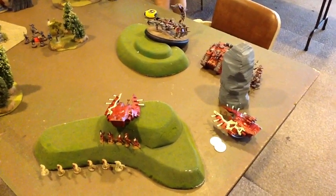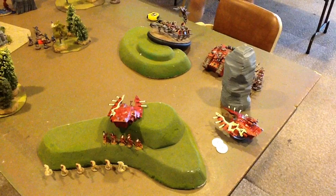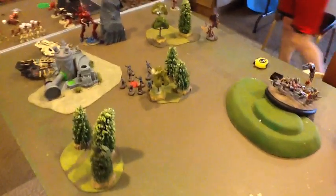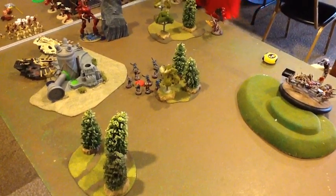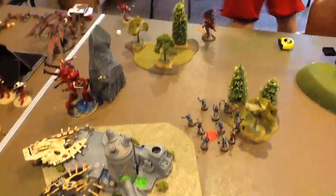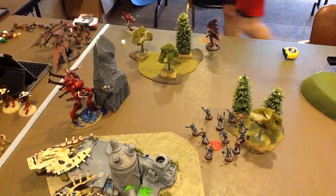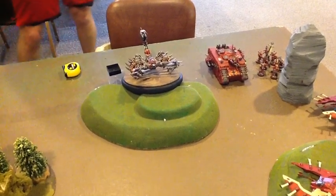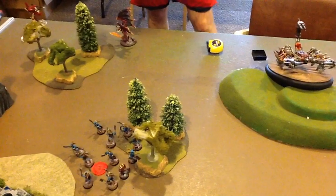At the bottom of game turn two, my opponent is winning the secondary four points to two. Eleven Bloodletters deep struck onto an objective he needed to hold. The Bloodthirster went over and took care of the Warp Spiders. The Warp Storm table glanced out one of my War Walkers with a Strength 4 AP3 hit. I lost two units of Warp Spiders — one to the Bloodthirster, one to the Brass Scorpion. However, the CSM that disembarked to assault the Wave Serpent on the right-hand side failed a seven-inch charge.